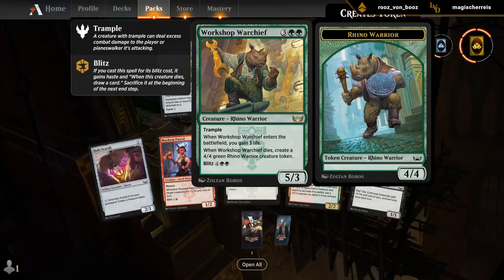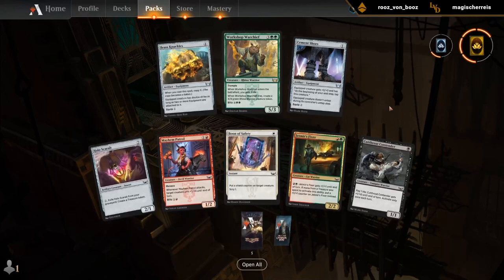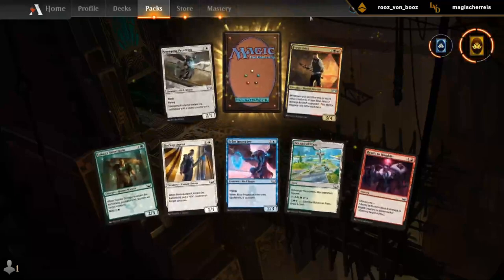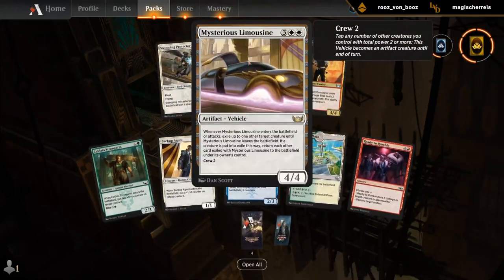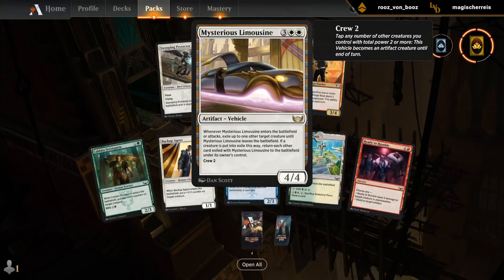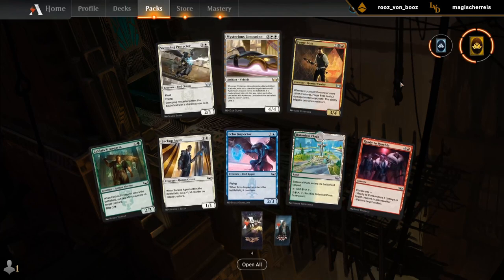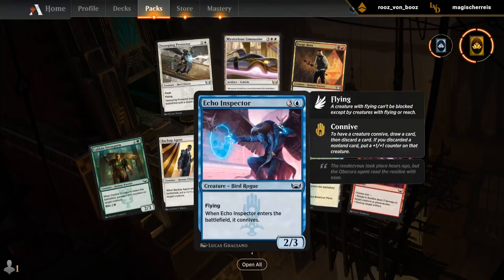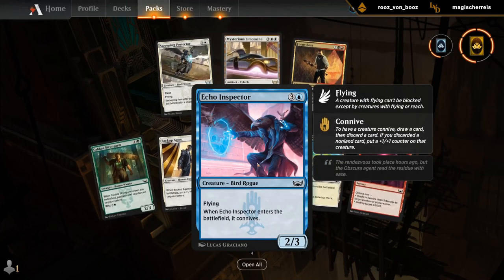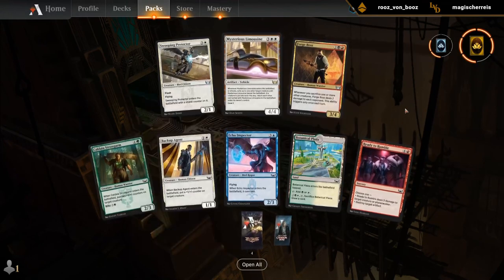Warchief has to be the pick here. Otherwise there's a nice Patrol — not a whole lot else. Mysterious Limousine — pretty fun card, can lead to some cool scenarios, and overall quite powerful in Limited, even though it is 5 mana. There's a nice Flyer in Echo Inspector. Flyers are certainly capable of ending games in this set. And there's some other good cards like Agent — just a fine 2-drop if you need to fill out the curve.